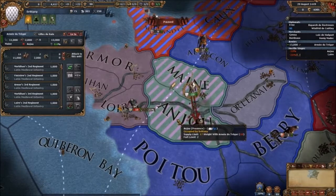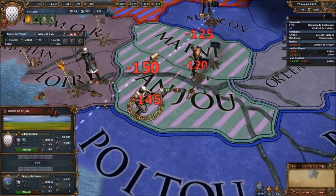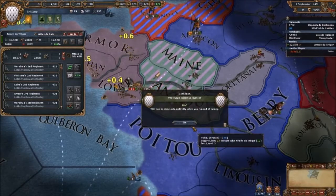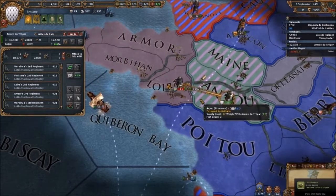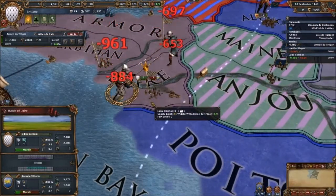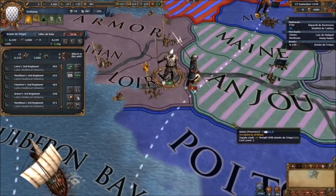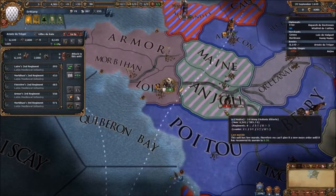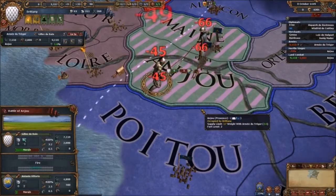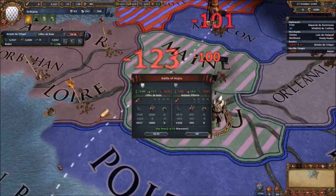Deal with Provence! We win the war — get over to Anjou now. Deal with the Venetian army. Stop panicking — we're going to win. Regain morale then go back after them. Never mind — go after them now, you've already got your morale back. There's not going to be any fight — we've won this.